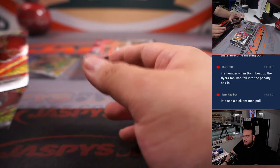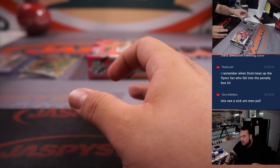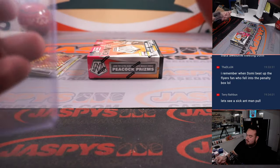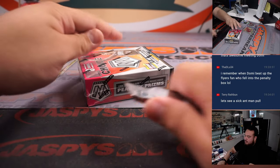Remember, this is coming from a fresh case, so there is going to be some pretty big stuff. Usually in a case of Mosaic Choice — whether it's football, basketball, whatever they make — you usually get like a nebula. The checklist is pretty deep, and of course we're chasing some peacocks as well.